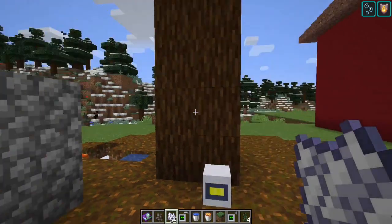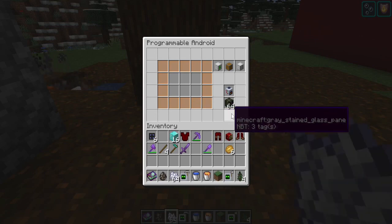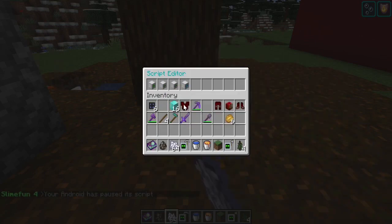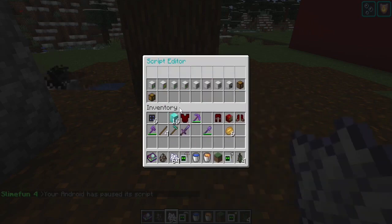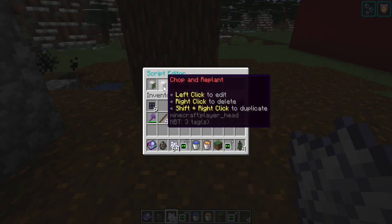I grew a too-tall spruce tree because I really wanted you to see this. When you set up the woodcutter script you only need to do one thing: chop and replant. Then transfer your items to an input for the android item transfer, and bring your fuel source in. Only use chop and replant once — this one command represents an entire tree.